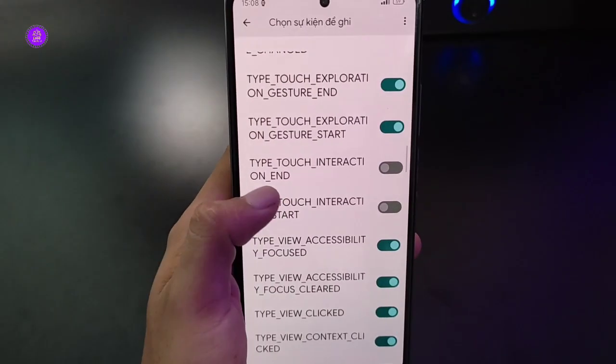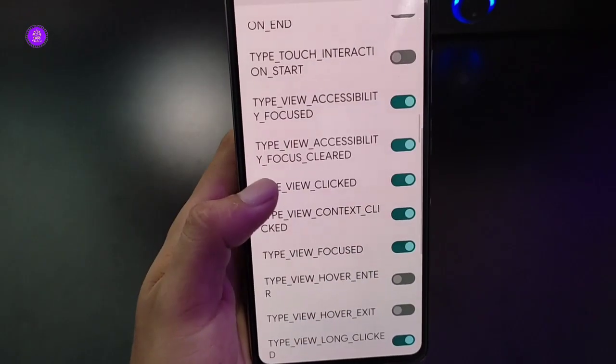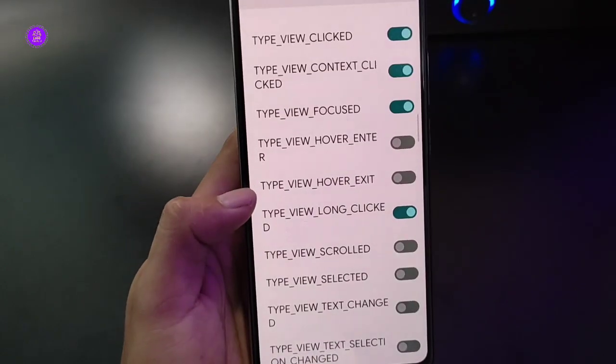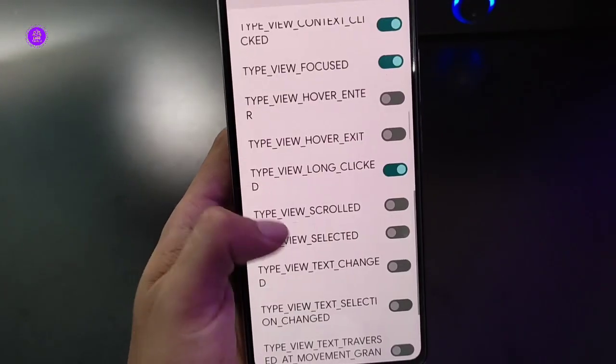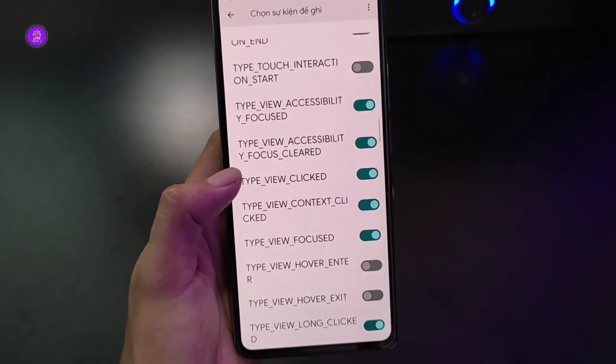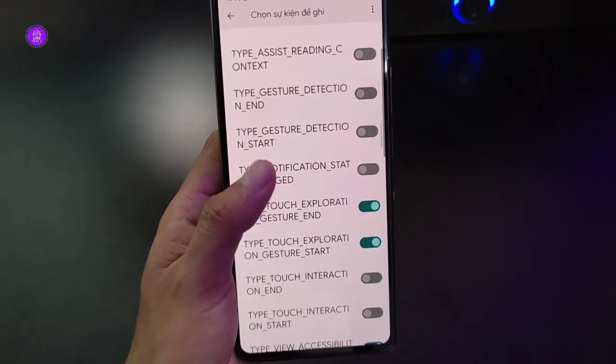Bật lên: Grab, Start, View, Access, Focus lean. Mình nên tích lên những phần này. Time view long list. Nó có thêm mấy phần cập nhật trong TalkBack mới đó, anh em có thể bật lên như mình chia sẻ trong này.